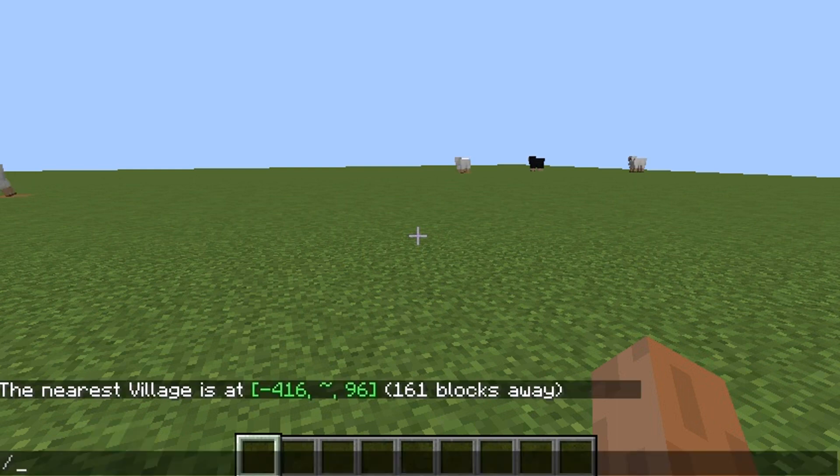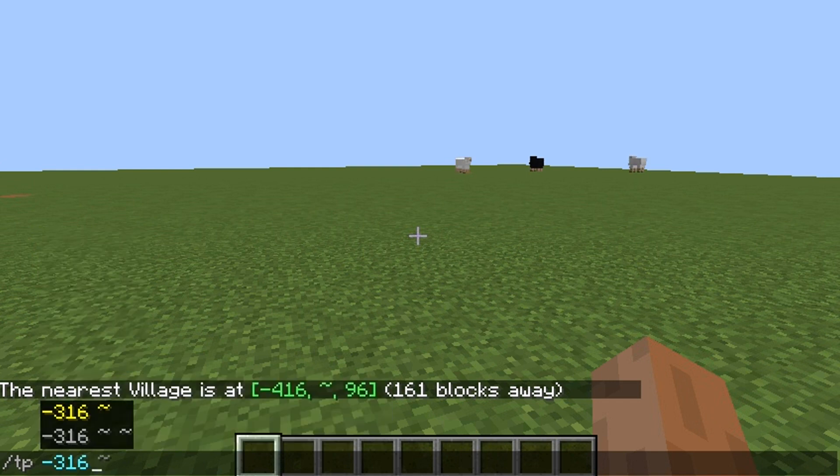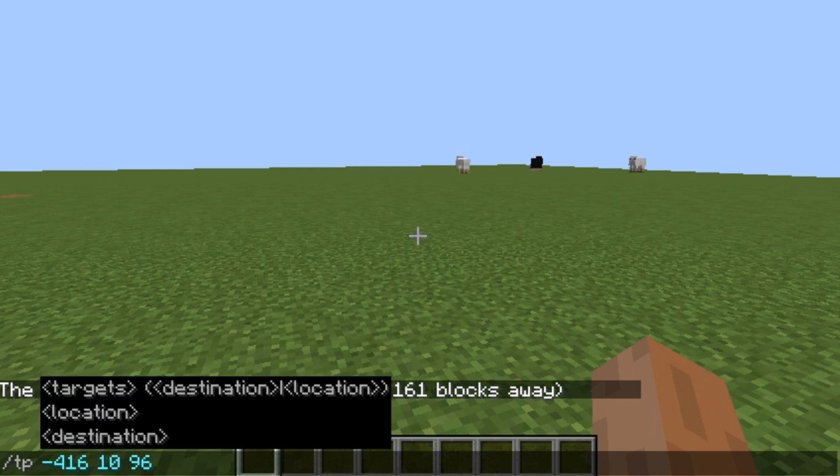It's going to give you the coordinates, and then you can walk there or you can teleport there. I'm just going to tp there — the coordinates came up and I entered them, something like 416, 10, 96.